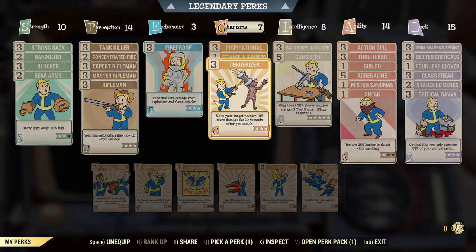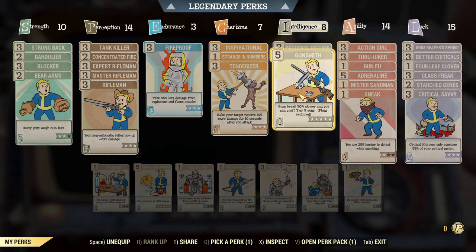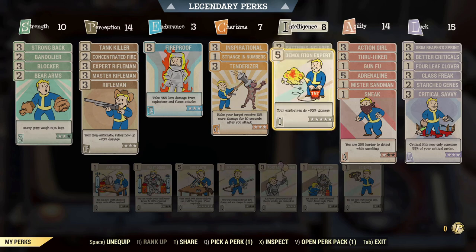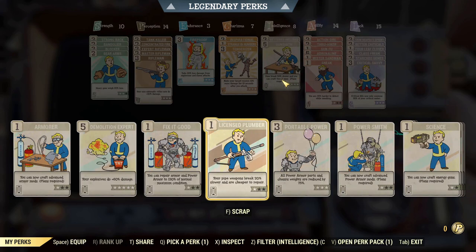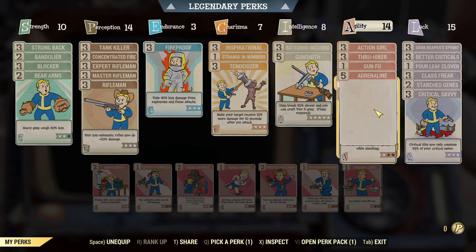In the Intelligence tree we have Batteries Included and Gunsmith. If you are using an explosive weapon, remove Gunsmith and put in Demolition Expert instead. So it really depends on what type of weapon you're using — faster fire rate gets Gunsmith, explosive gets Demolition Expert. That's eight points in Intelligence.